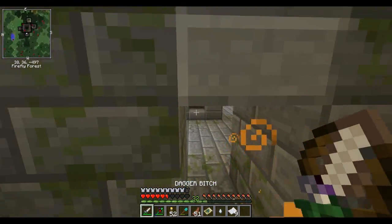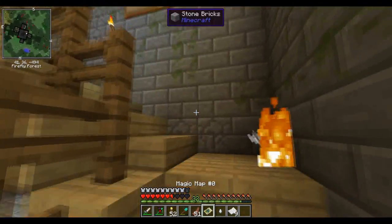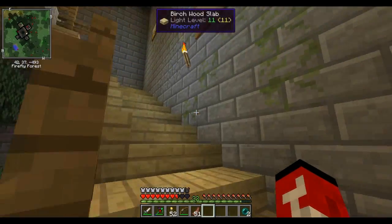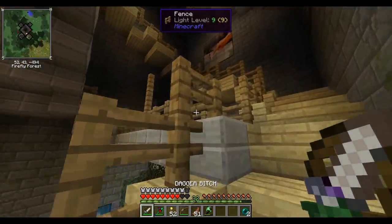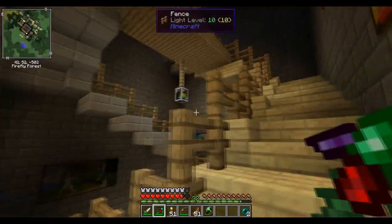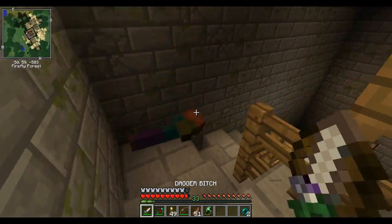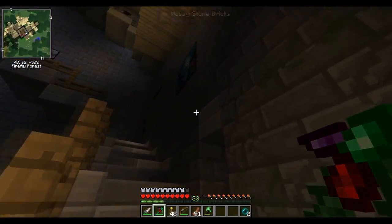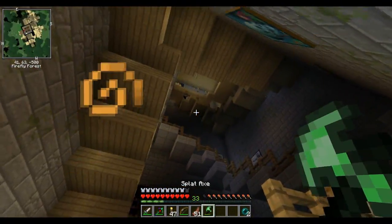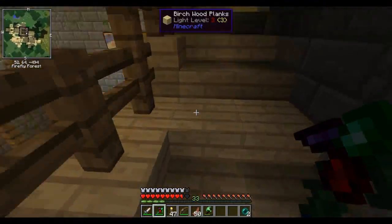We got the spawner. There's something behind me — no, we're good. We're lighting up everything. We're almost at the top — I didn't want to go to the top, I wanted to go through the thing. Whatever, we'll go through this one. We're just trying to get some good loot. If we can get some good loot before we get to the top, I will be happy.